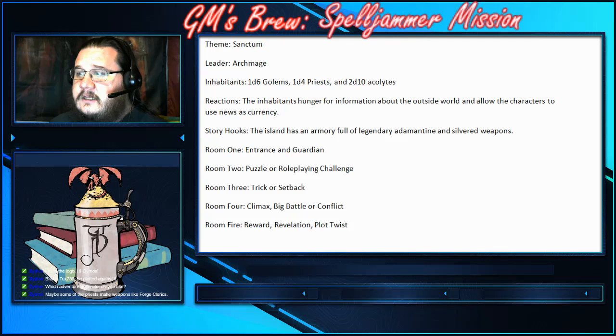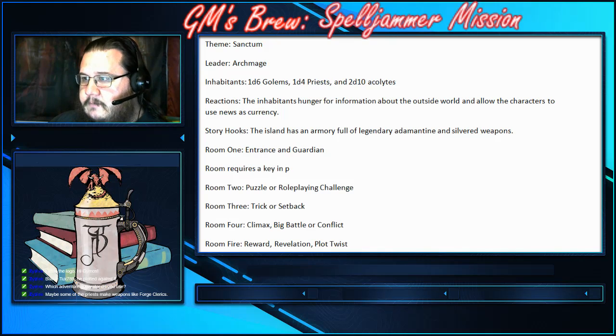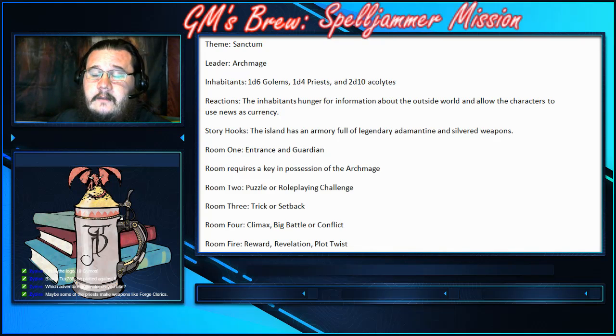For room one — the entrance and the guardian — I like the idea of having to have a MacGuffin to get into it. It requires a key in the possession of the Archmage, which means the characters need to land, get into the presence of the Archmage, and get his permission to go in. Even then, they will have to deal with the guardian. We'll go back and fill in details later — like the name of the Archmage and exactly how many golems, priests, and acolytes there are. Right now we're just doing a bare bones outline.